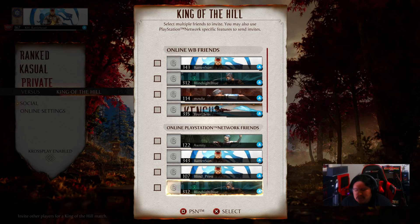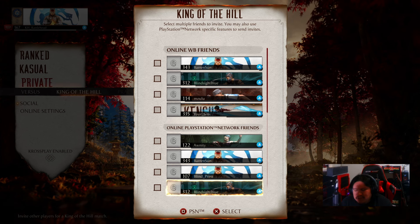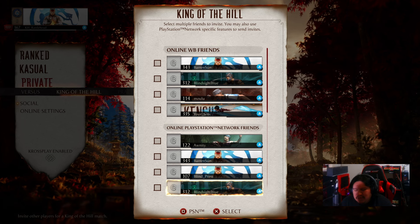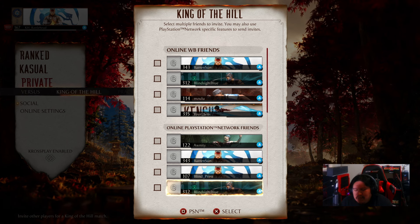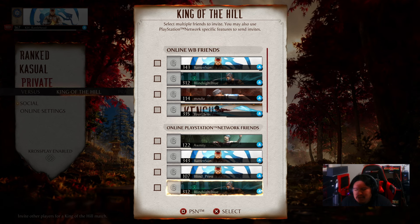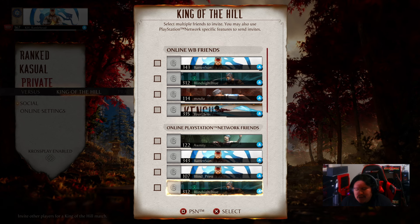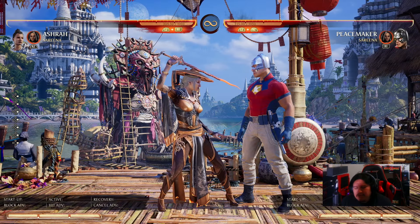At this point pretty much everything is accessible. We can list the main areas: practice mode, invasions, all of the areas in invasions, customization, extras, the combat card — everything. This game is pretty much at the point where anywhere you go you can read everything, just like our sighted fellow players. Alright, the last thing I want to cover before I end this video is how they implemented the new audio cues for the fatal blow mini-game.